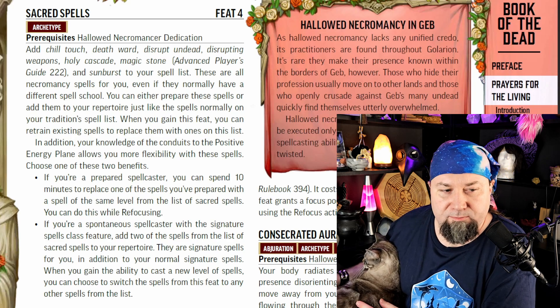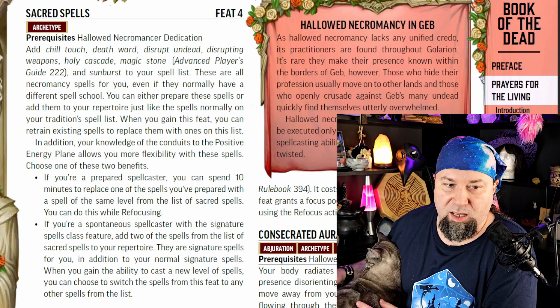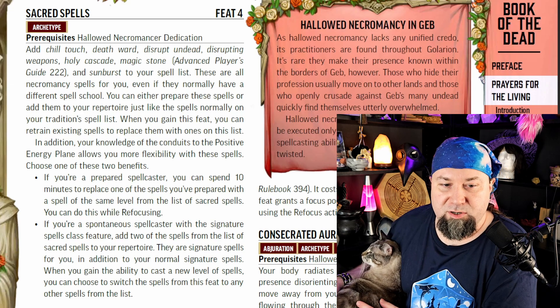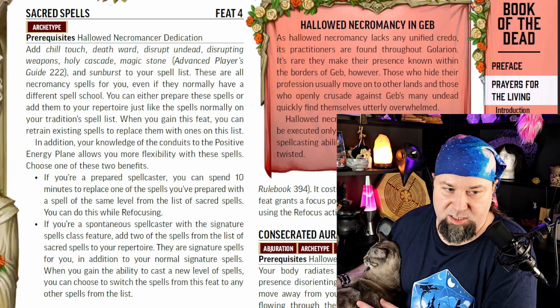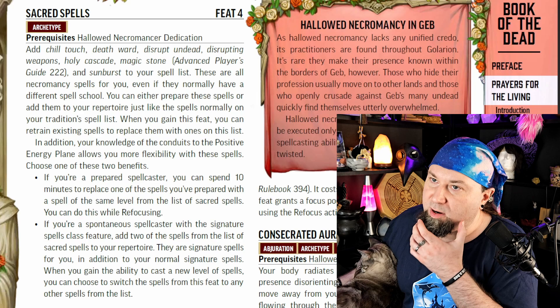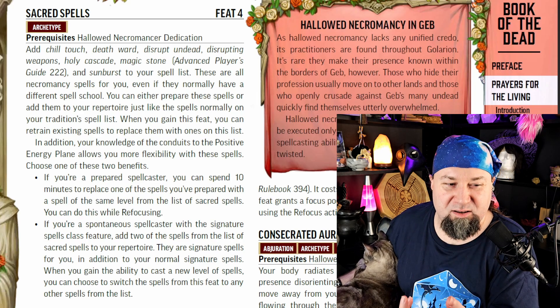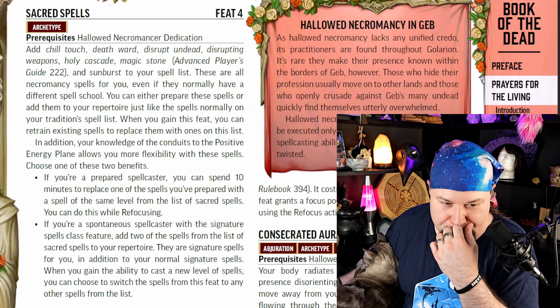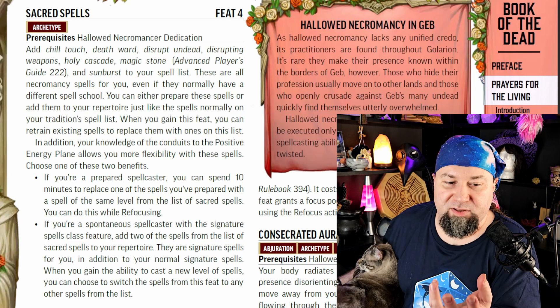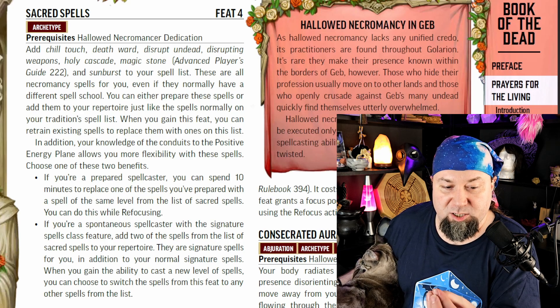Call of the Grave lets you fire a ray spell attack to make someone sickened, with a chance of making them Slow 1. Minor benefit, but Slow is pretty powerful. Death's Call is the ability I would take — if anything, including Undead, dies within 20 feet of you, you can use a reaction to gain temporary hit points equal to their level plus your spellcasting ability modifier. If they're Undead, you gain double that amount. For fighting Undead, that is awesome.